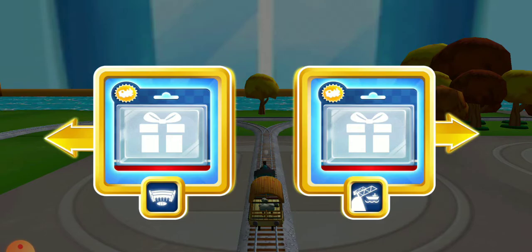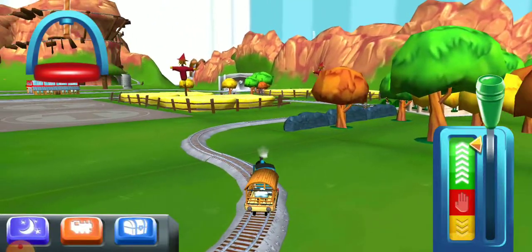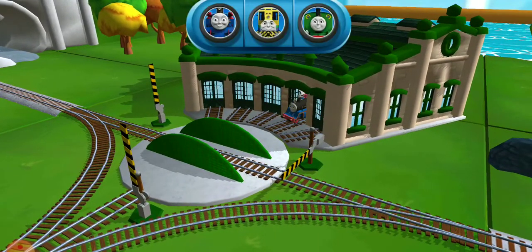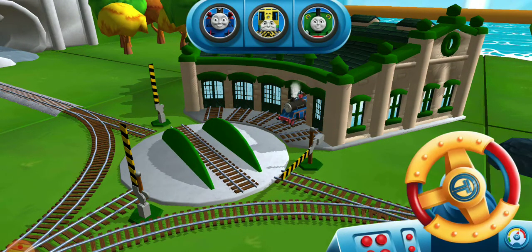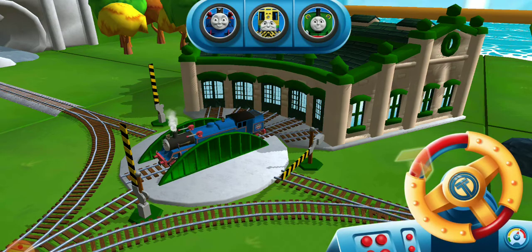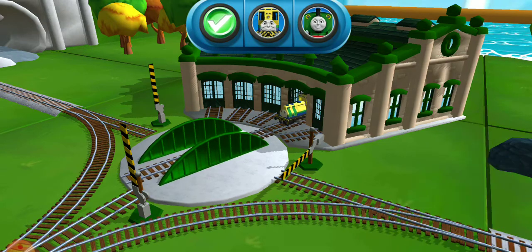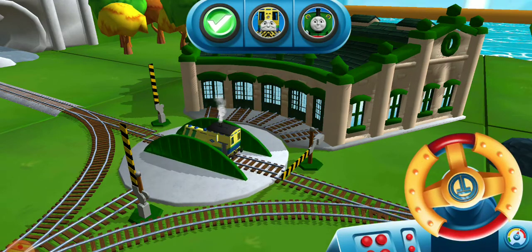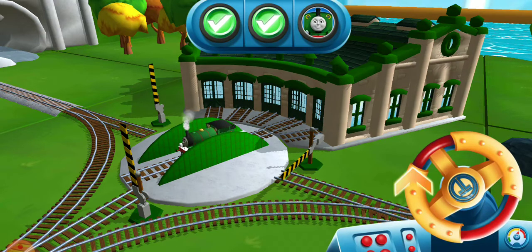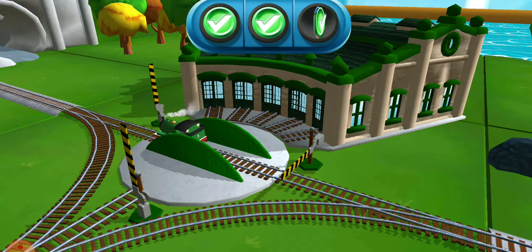Where should we go next? Next stop, Tidmouth Sheds. We need to send the other engines on their way. Use the wheel to spin the turntable. That's the way.